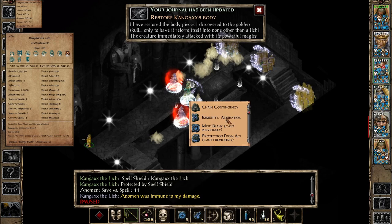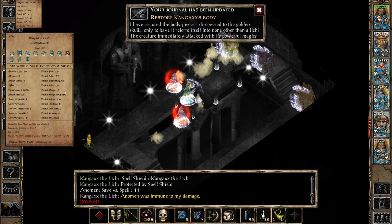He has fear aura, energy blades, a bunch of protections like spell turning, shield protections, and a contingency that triggered with a Horrid Wilting, and he also has a Spell Shield. So we've analyzed the log and memorized his protections. Now the shift-hover is going to help out tremendously here — it tells me he is immune to abjuration, he cannot be damaged by acid, fire, or magic, he cannot be hit by magical weapons, he has a Spell Shield, Spell Turning, and Stoneskin.